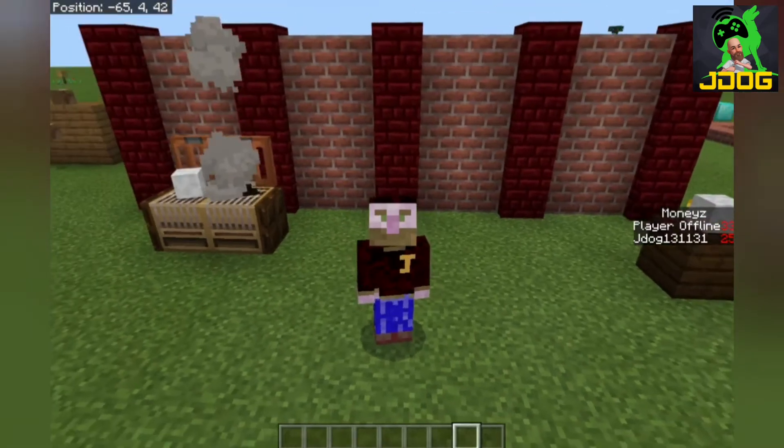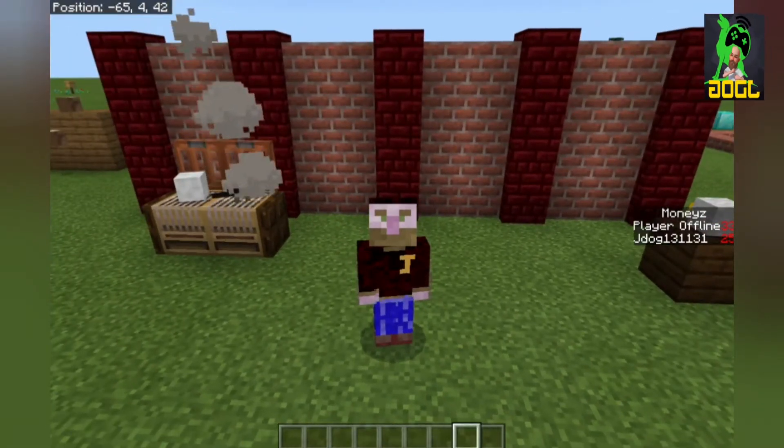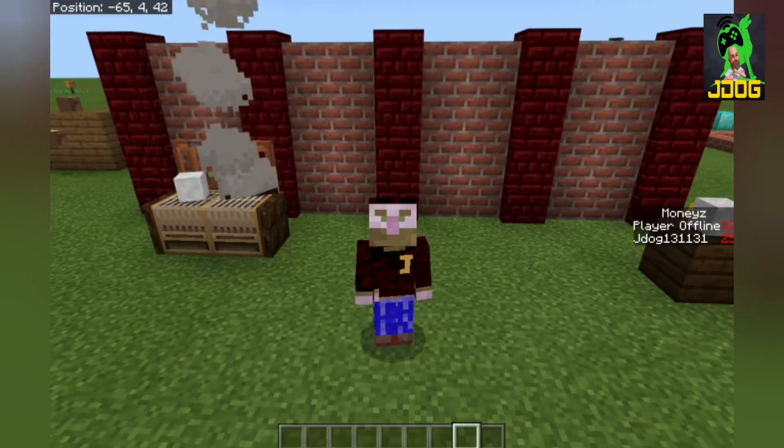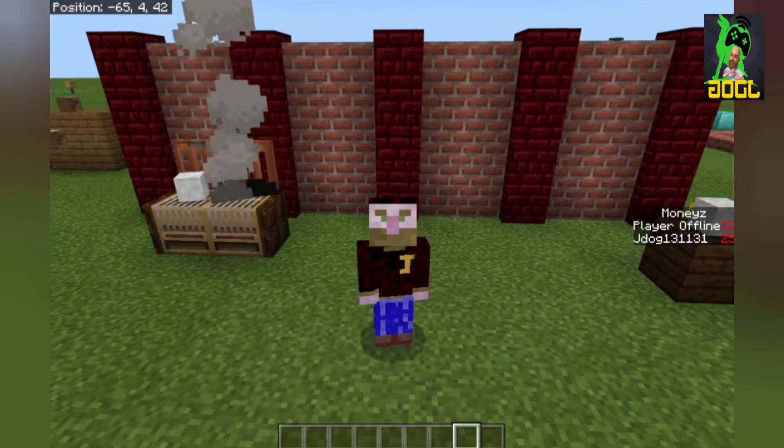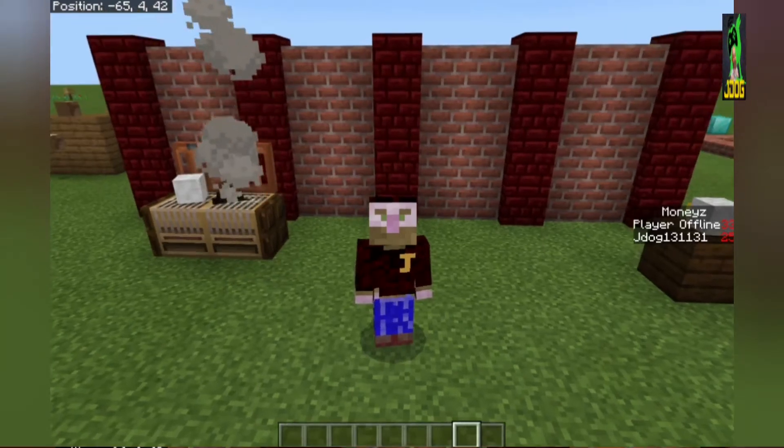Welcome back guys, we're back with a command block video. It's another easy one today, showing how you can automatically sell and gain coins from farming crops, or to be honest anything that you can put in an inventory. Let's get on with a quick example now.